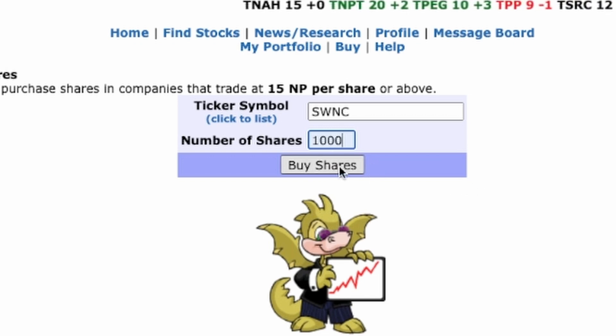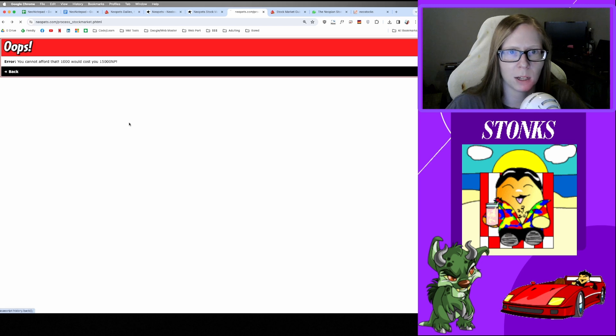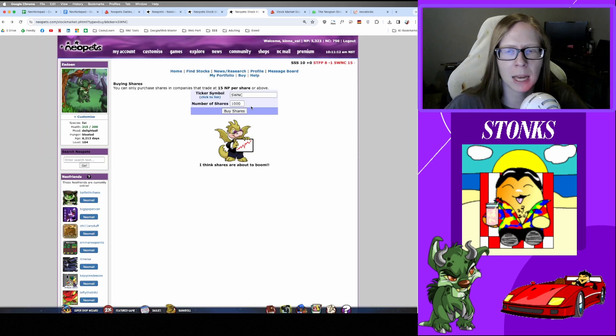If I want to continue, I can just type in how many shares to buy. My strategy is generally to put 1,000 into one company per day. You do have the option to do 500 and 500 across two companies, or go as low as one share if you want to piecemeal a bunch of stocks — that's entirely up to you. The simplest way is to just pick a company at 15 and throw a thousand in.